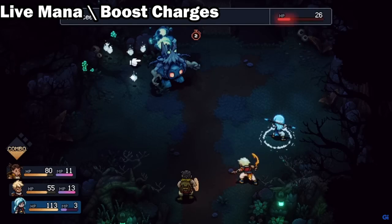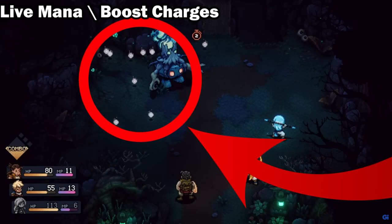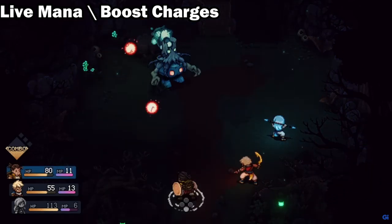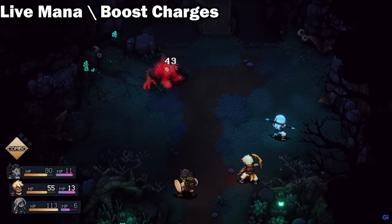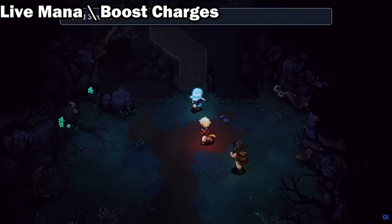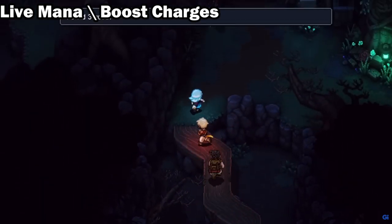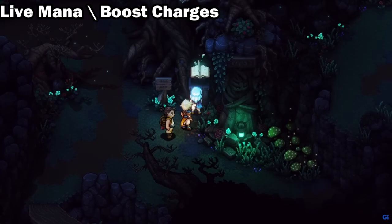When you perform a basic attack you will see these little orbs on the ground. These orbs are called Live Mana. You can condense these orbs into the attacking party member to boost or alter their next action. Condensing these orbs does not take up a turn and can either be used immediately or put back if you change your mind.